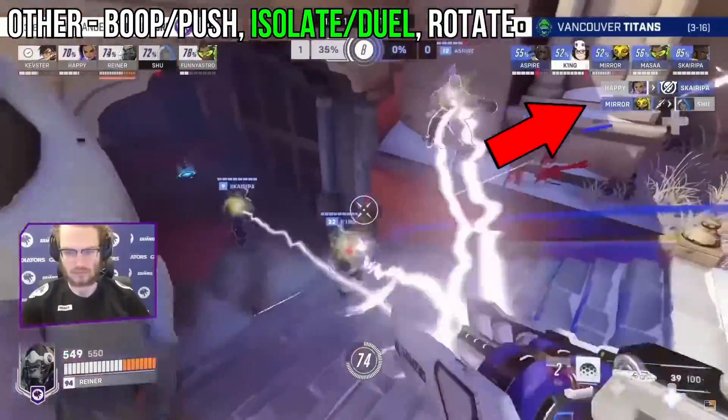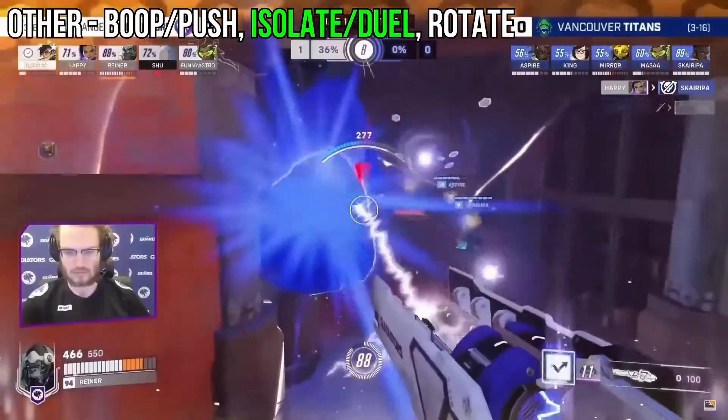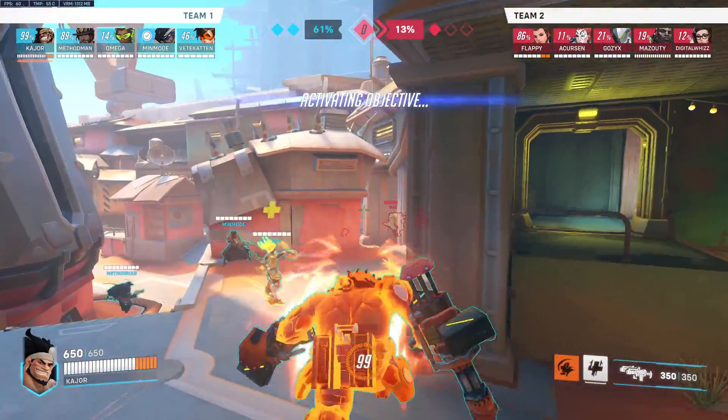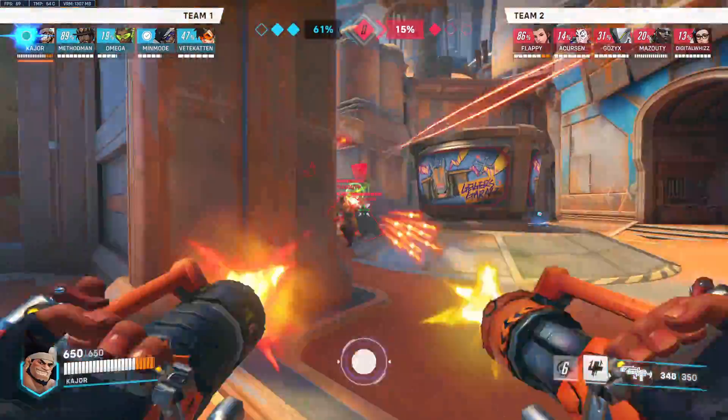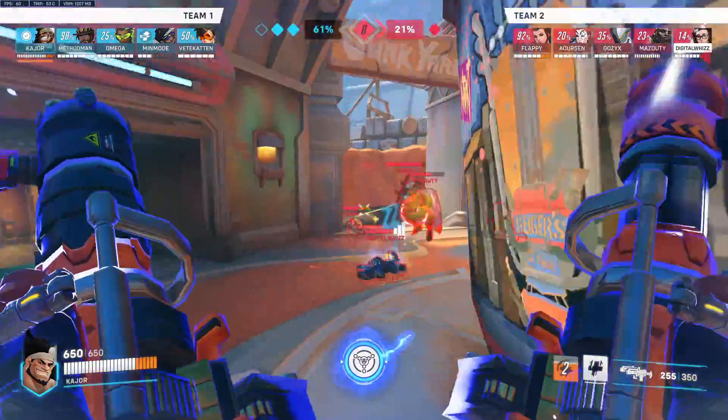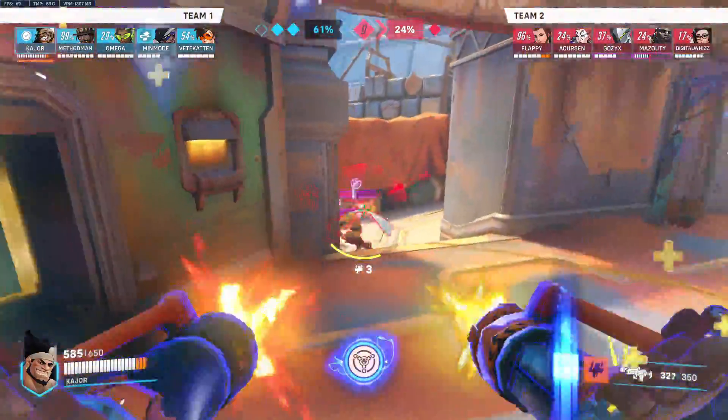However, you could argue that if the backline isn't squishy enough due to a Lucio, you could have bullied the enemy tank instead. This advice about trying to trade out and prioritise squishy ranged targets in particular really applies to Mauga, but I'll talk about that more in the playstyle section.